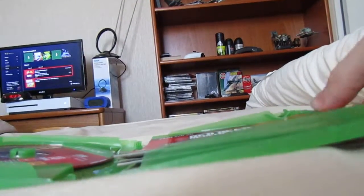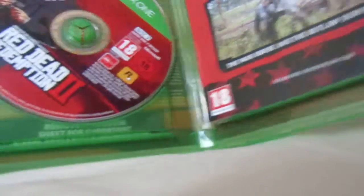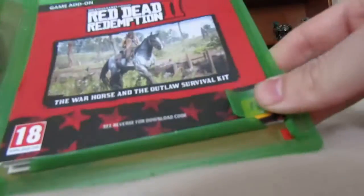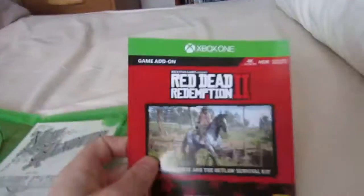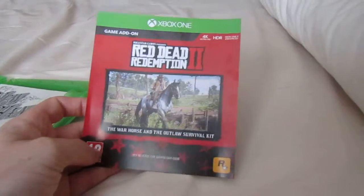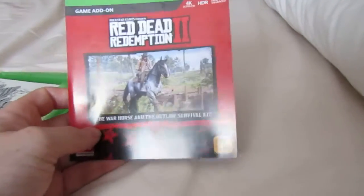There's my Xbox One currently installing at the moment. This was £50 at Tesco's if you live in the UK. It comes with two discs - a play disc and a data disc - and you also get the War Horse and Outlaw Survival Kit downloadable code game add-on.